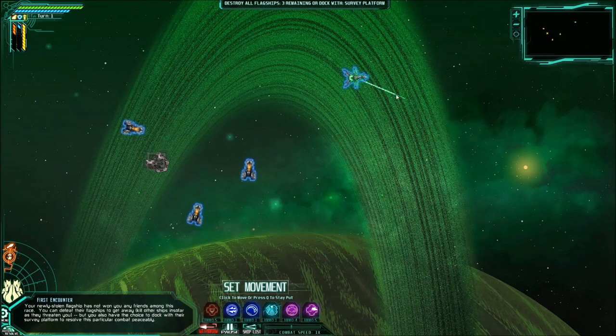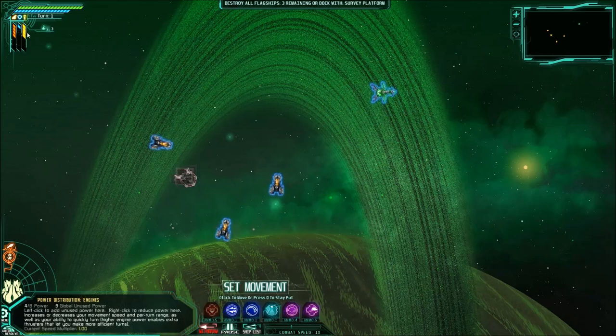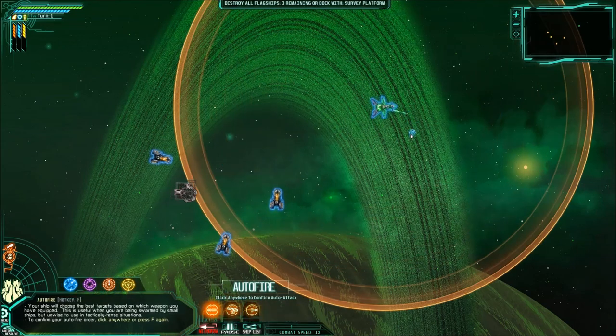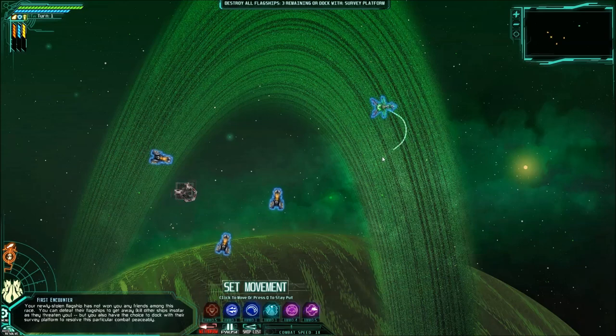So, if we decide to take everything out of the shields except for one, we can put it all into engines. Our movement line can go much further because we have more allocated to engines. But right now, that's not what I want — we're going to go with the balanced setup. So, you can move to a certain point, and you can also hit shift to turn yourself in the combat. You have quite a bit of control over that.